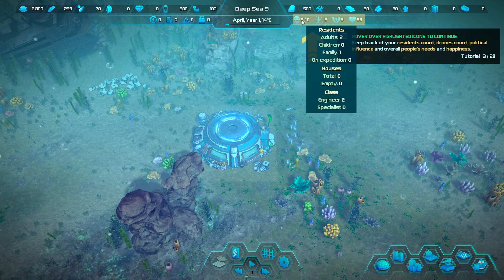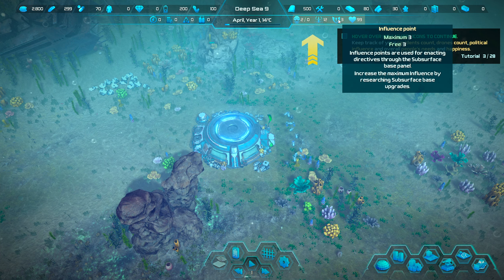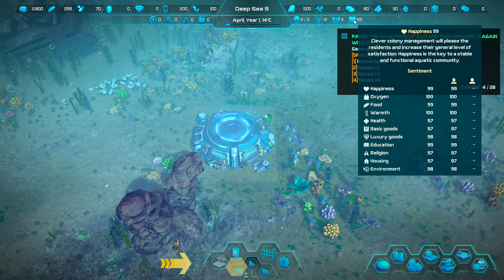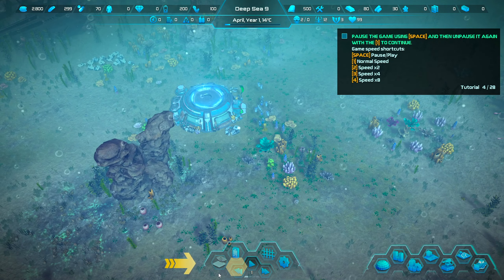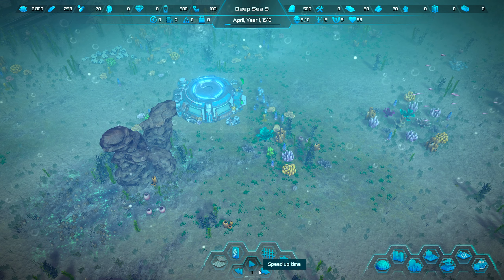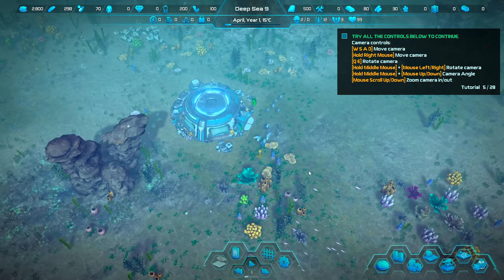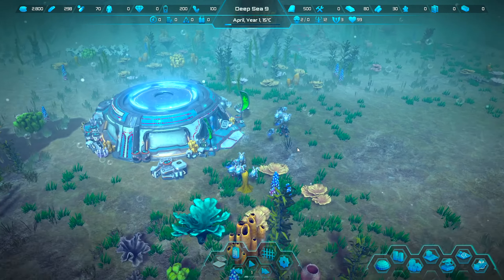Right now we have two adult colonists, one family, and 12 drones. Hopefully these two people can maintain everything. Happiness is at 99, which is decent. The speed controls are on the space bar — you can speed up or slow down. I want to get through this tutorial quickly so we can see how everything actually works.